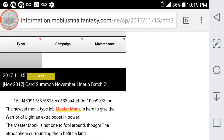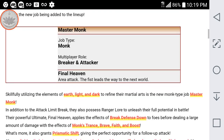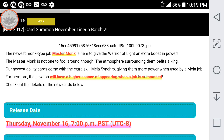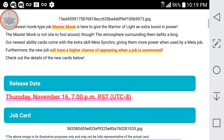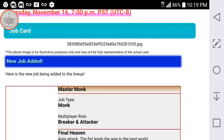Batch 2 is a little bit more interesting. As you can see, there's just a JPEG code where the image should be, so this was probably not supposed to be posted yet since it does say November 15th on there. The second batch will contain the Master Monk, which is an amazing job — it's the job you should probably try to get if you're going to pull this month at all. This is not a limited time job and not a legendary job, so you can pull for him whenever. It is going to be joining the lineup Thursday, November 16th at 7 p.m. PST.